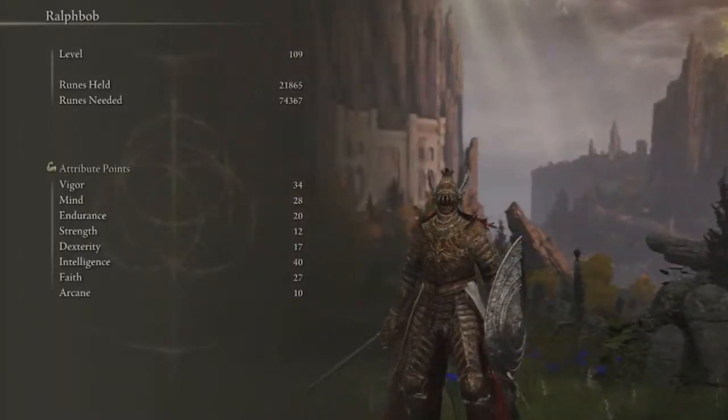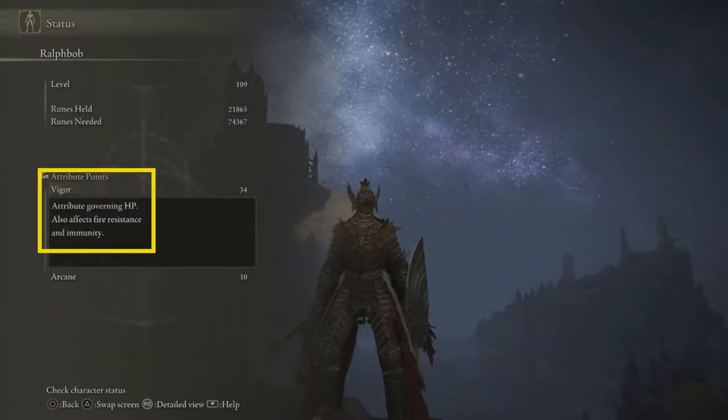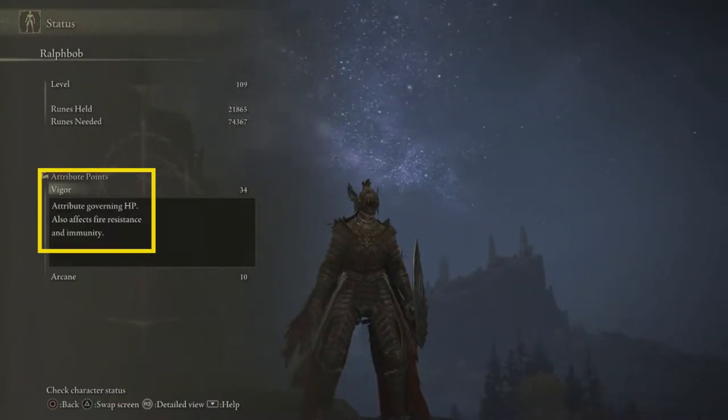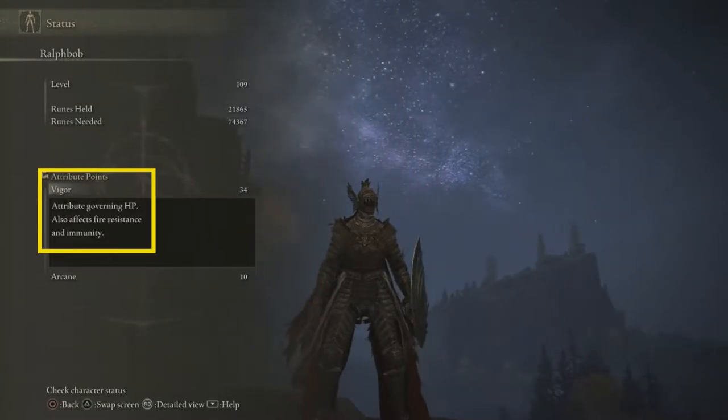First, let's talk about the main attribute points of Elden Ring. After each level increase, you will affect your overall defenses, raising them higher, but certain attributes will raise specific defenses higher than others. Vigor is first. Putting points into Vigor will increase overall health while also boosting fire resistance and the immunity stat, which we'll talk about later.